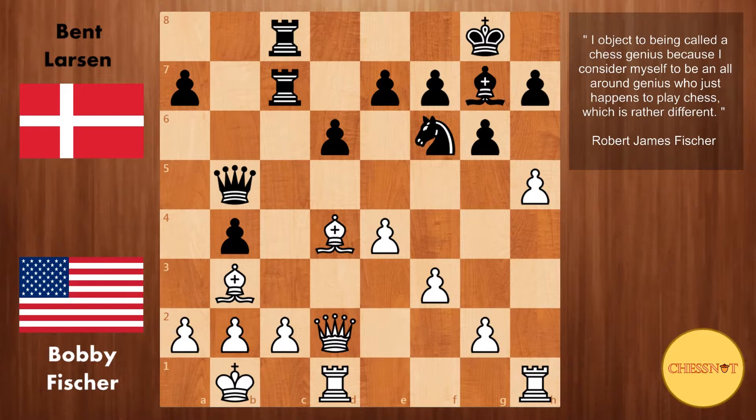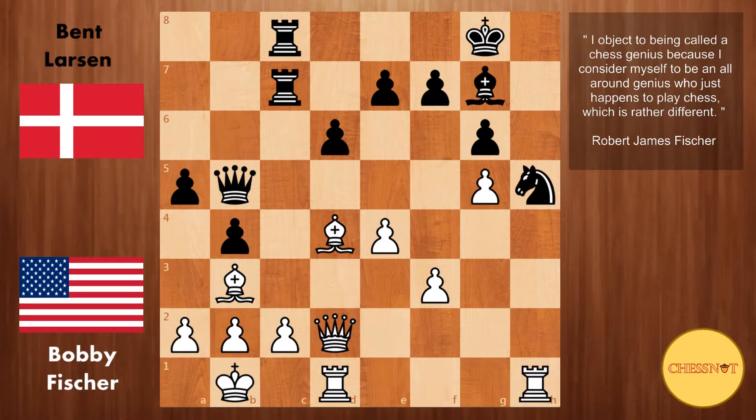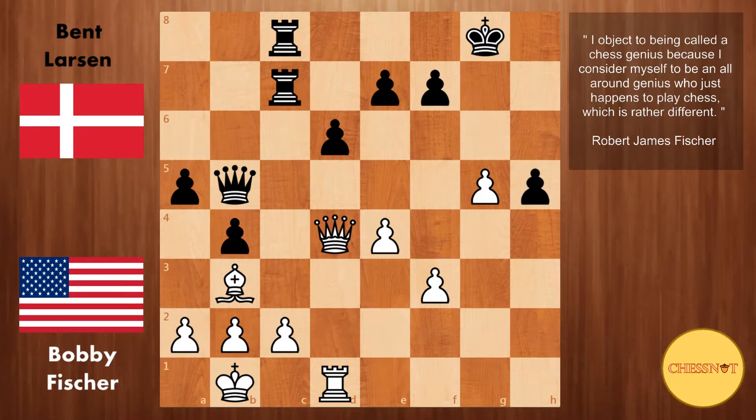We have pawn takes g6, h takes g6, and here g4 — the other pawn is rolling up the board. A5 from Larsen, g5, Knight to h5, and here Fischer goes for an exchange sacrifice, which is very typical in the Dragon today: Rook takes h5, g takes h5. Instead of taking the rook, Black could have tried Bishop takes d4, and after Queen takes d4, g takes h5, White is down an exchange but has good compensation with moves like g6 and Rook g1 or Rook to h1. Black's best defense would probably be Rook to c5, trying to defend laterally on the fifth rank. Instead, g takes h5 from Larsen. Fischer plays g6, taking advantage of the pin.